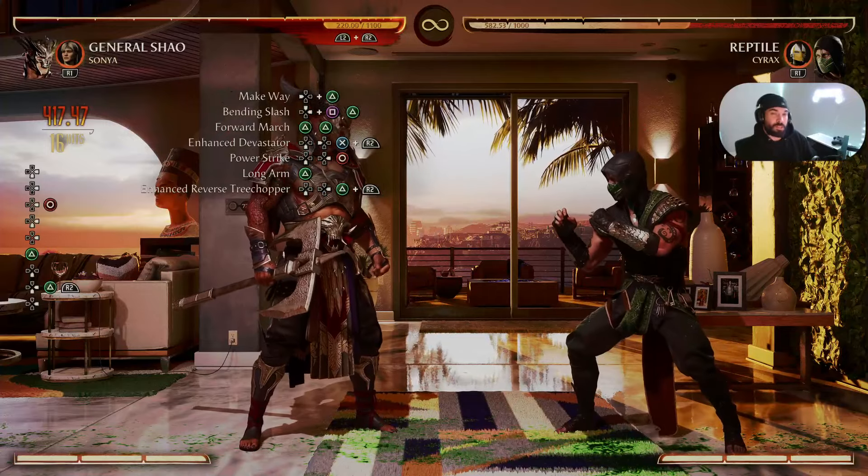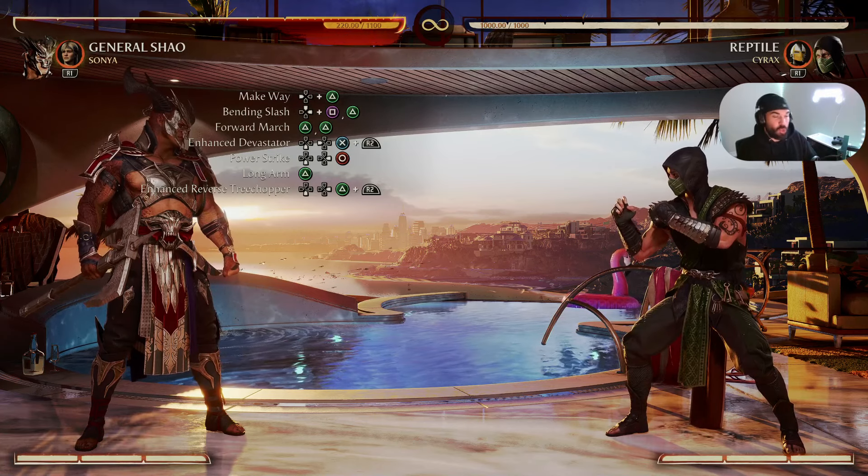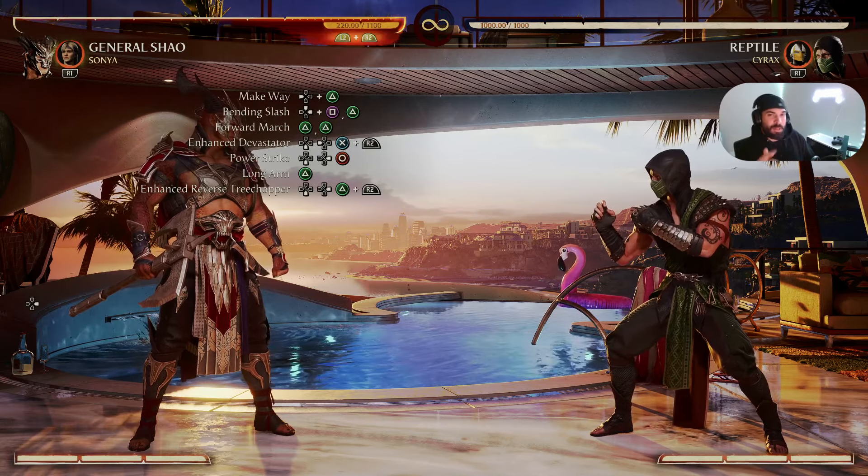41% damage — that's nice! General Xiao is capable of doing 40% damage with no cameos. Let's see what happens when we add a cameo to the mix.